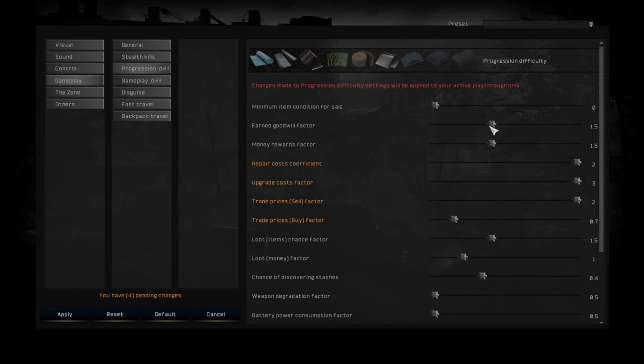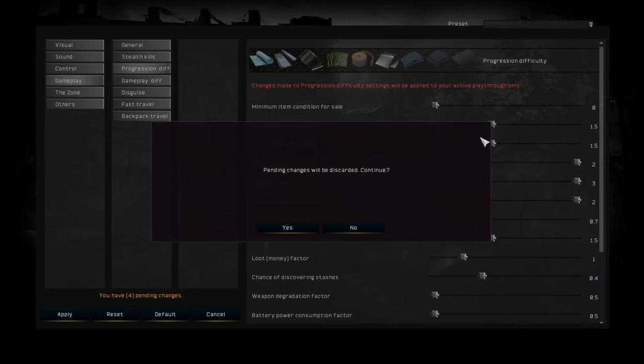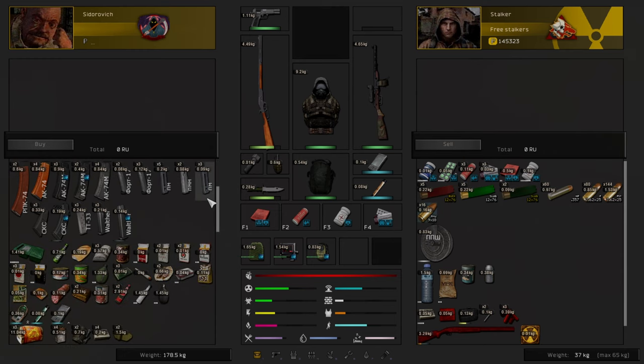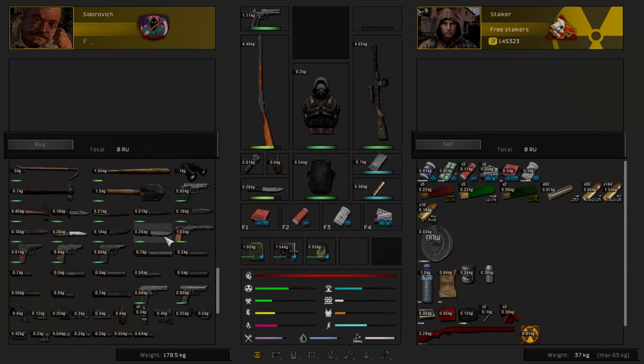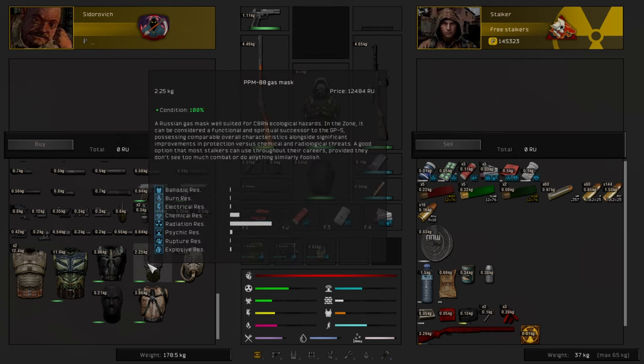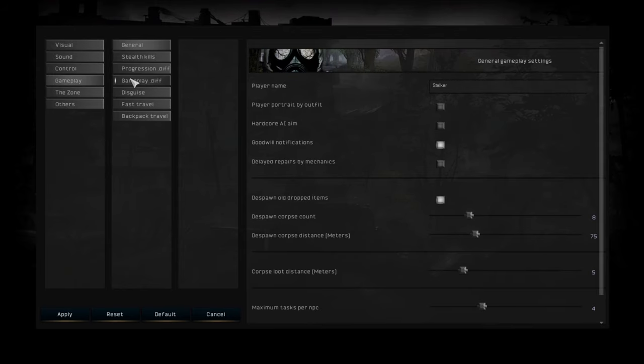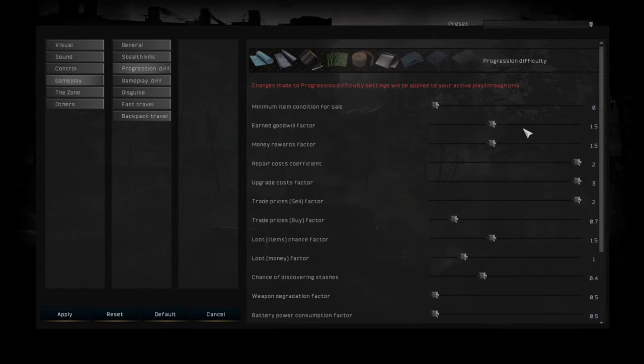Then you have goodwill. A lot of people don't really change this, but goodwill can affect a lot of things in the game. For example, if you want to buy good guns from Sidrovich — right now he doesn't have a huge amount of weaponry or outfits. But if you start getting your goodwill up, he will actually show you more stuff that he can sell. If you crank this up and just do 4–5 missions, you're going to level up your goodwill a lot more.